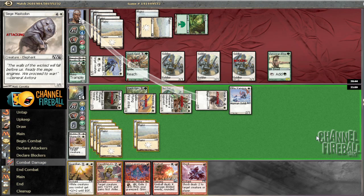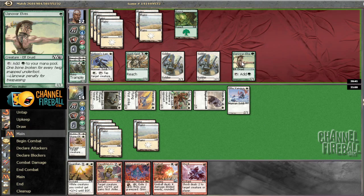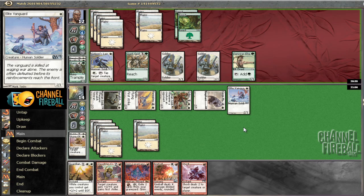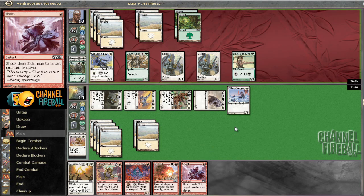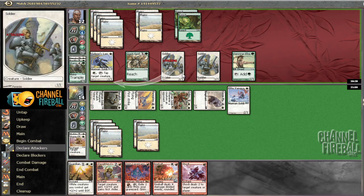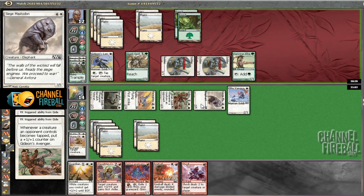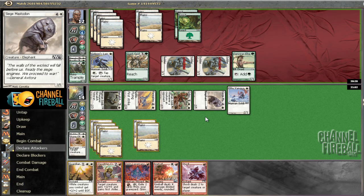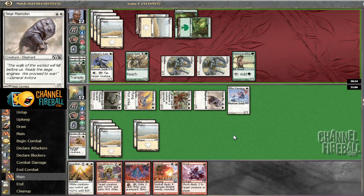He takes six, loses a token — I'm fine with that. I don't have to use Guardian's Pledge. I'm high enough on life and his team's not very good. Plus he can't all-out attack me because he just dies on the backswing. It's a bit awkward in my hand, but we're still doing fine — if we ever draw red mana, the game's basically over. He should get in with a couple of guys here. My Avenger grows in strength. We're at 12 — not doing too bad. He's going to tap an Avenger for sure. I'm a little worried about Overrun.